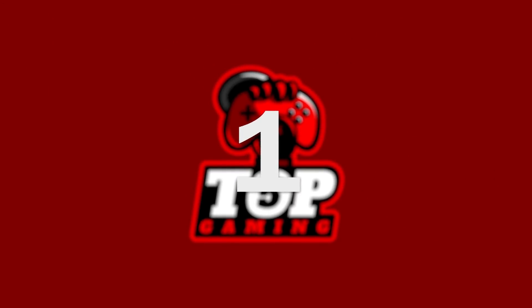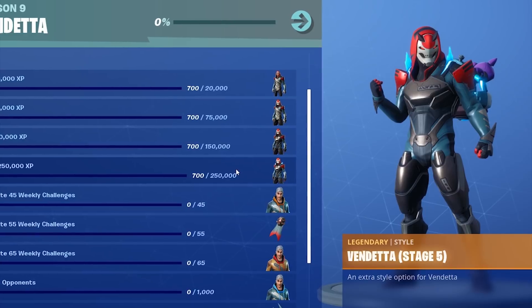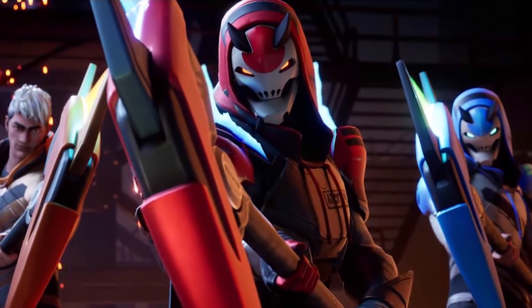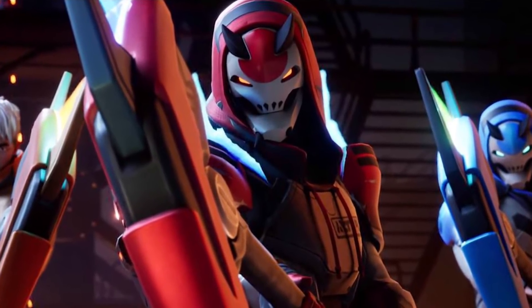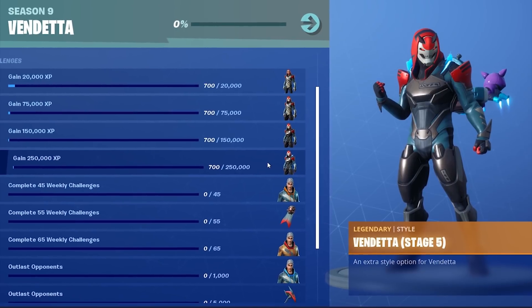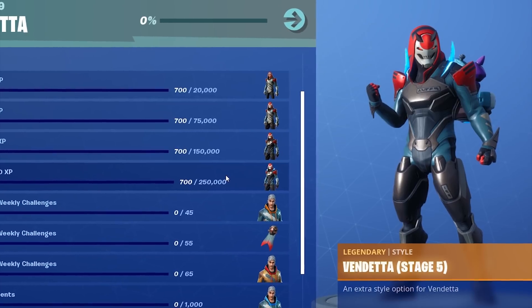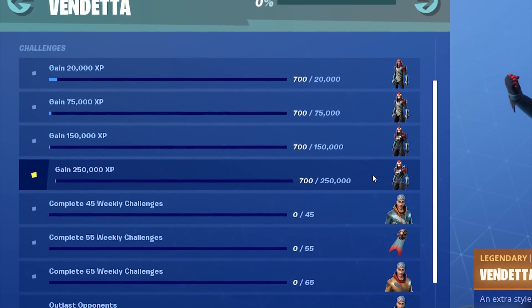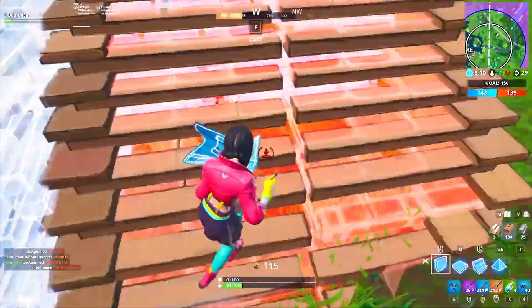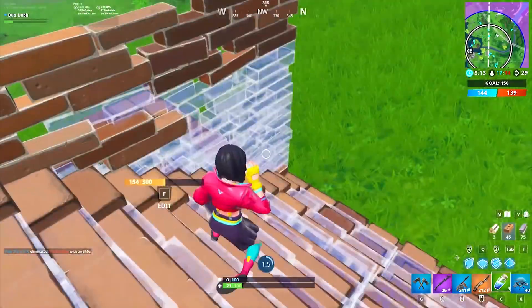And at number one, we've got Vendetta Stage 5. Vendetta's fifth and final stage is the best skin in the Fortnite Season 9 Battle Pass. When Vendetta was first shown in the very first teaser for Season 9, it gained huge interest. The fifth stage adds a ton of armor to the previously hip outfit, as well as a sweet robot helmet and blue fire on his feet and shoulders. You can unlock the fifth stage by reaching Tier 100 and then gaining 250,000 XP — similar to ROX and other skins with upgradable stages.